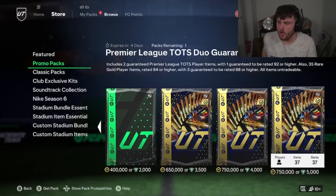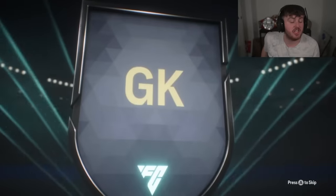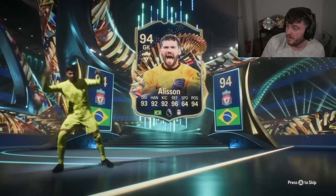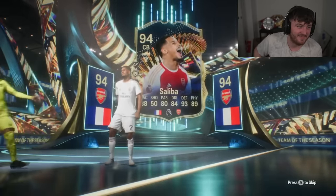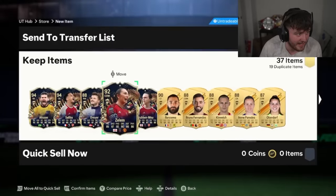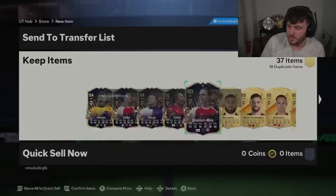Nick's PL TOTS Duo Guarantee — these have not been good today. Will Nick get our first W of the day? Alisson is a cracking start, which fades a lot of the bad ones like Watkins and McAllister. Who is going to be — is that Saliba? As long as you don't get Saliba, you're buzzing.